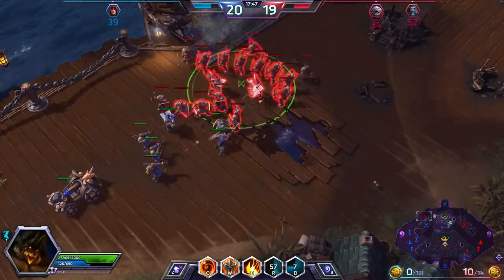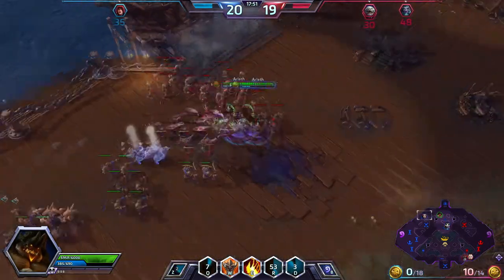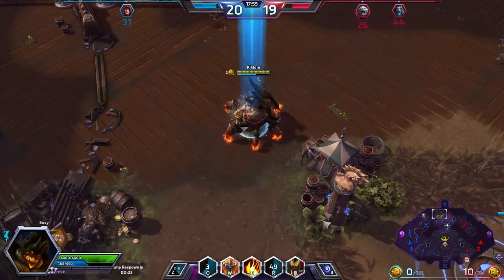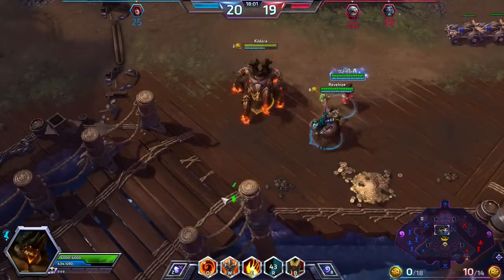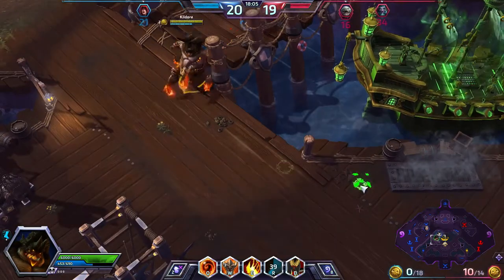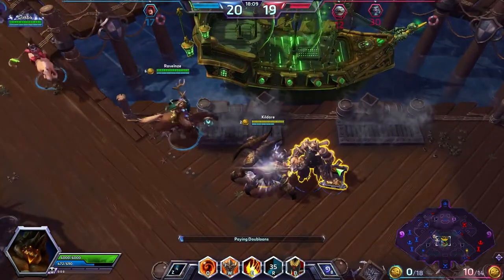That's a big minion wave but I can do some pretty good damage from here. I love that physics engine. It's kind of funny how he gallops like a horse — it's very strange to see Azmodan galloping. I've got two coins — not that much, but worth turning in.